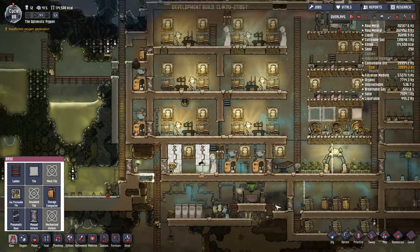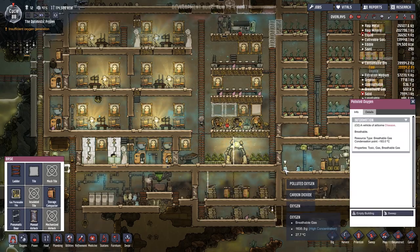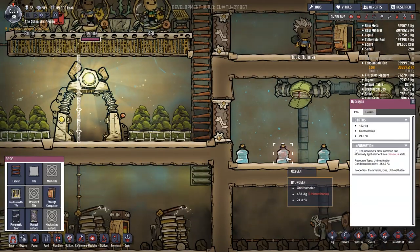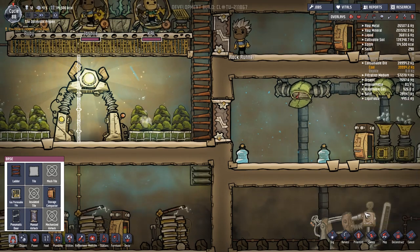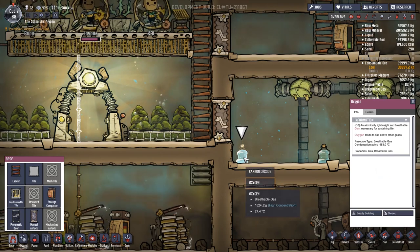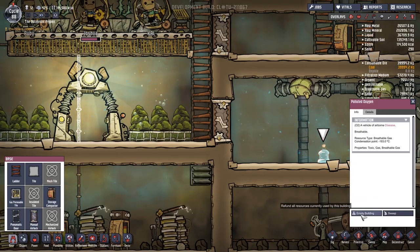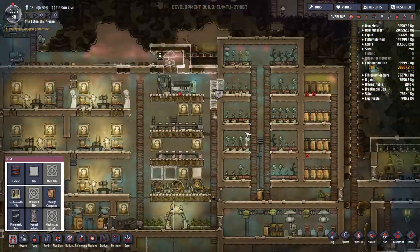Oh, look at that! I didn't know that was a thing. Can we do that here as well? Oxygen, polluted oxygen. Empty building? Can we empty the building here? No hydrogen. There's got to be a water thing. So it's this oxygen, yeah? That's a little confusing, I'll be honest. Normally these are water bottles but not this time. Unusual.